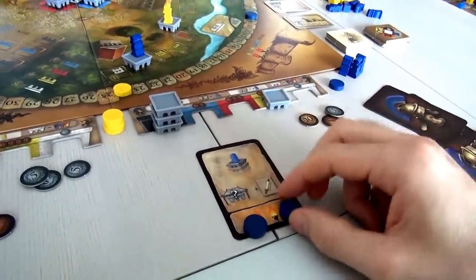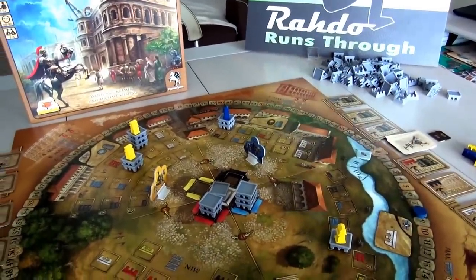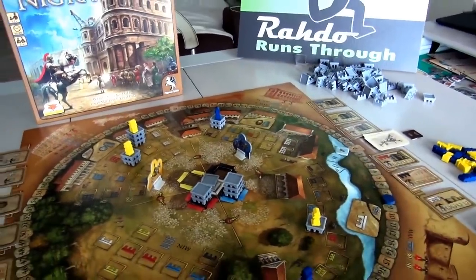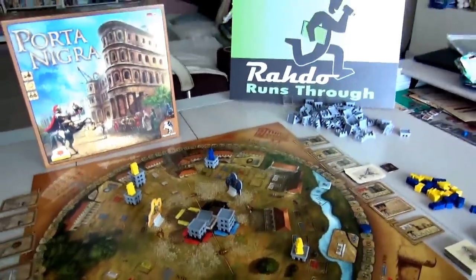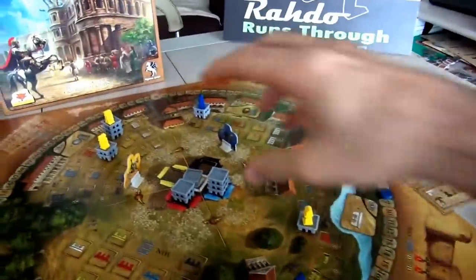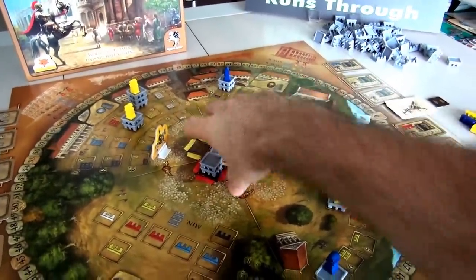Wait, hold on — where is she right now? She's still here. In this area all she could do is buy another white brick. But wait — before she does anything, before she plays her card, remember you have to refill cards. And we are below 7, so we have to refill the market. I forgot to do that.